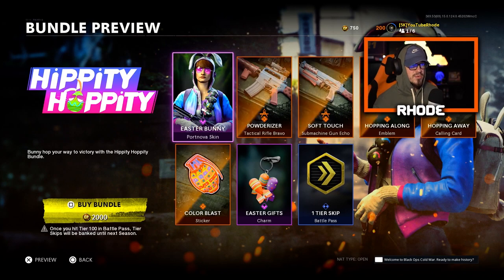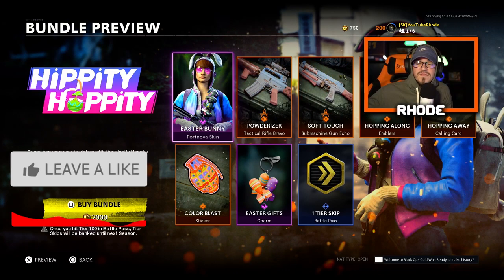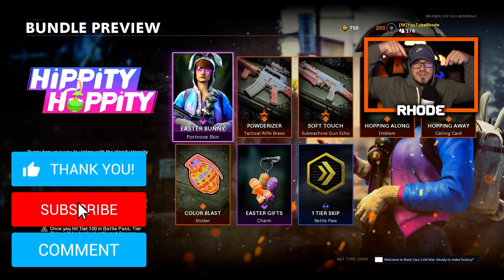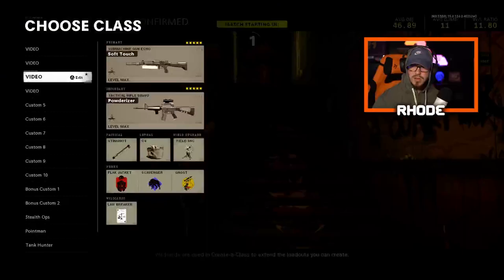We also have one tier skip for the battle pass, which doesn't do me any good. We're gonna go ahead and cop this bundle — rocking the Soft Touch Bullfrog and the Powderizer M16 as my backup. Hopefully you guys enjoy the video, smash that like, hit the subscribe button down below, and I'll catch y'all in the gameplay.